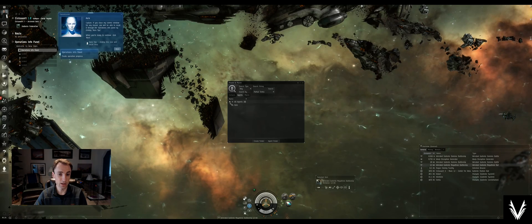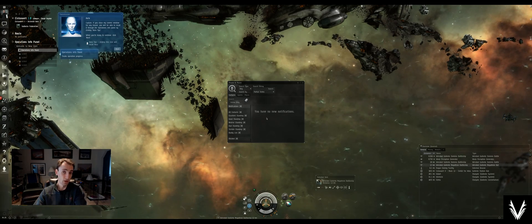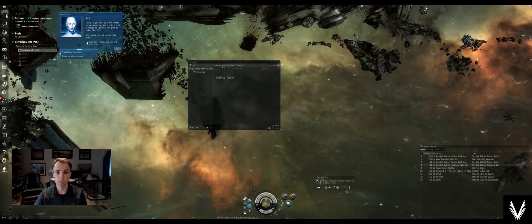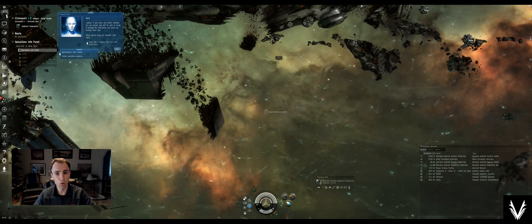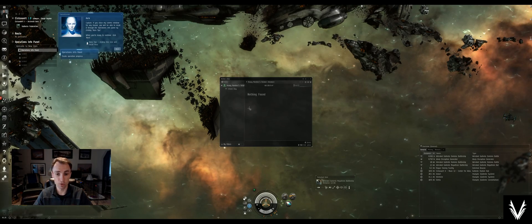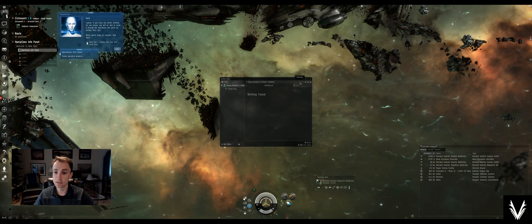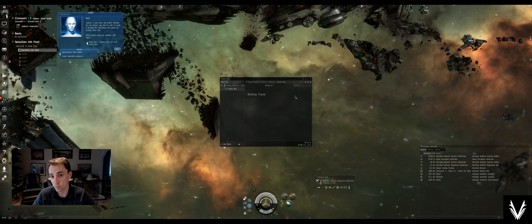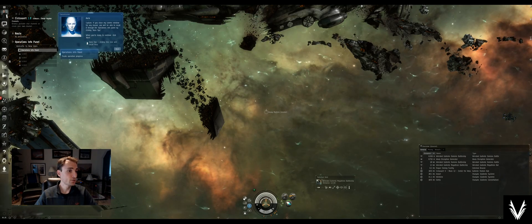Agents that you've worked with show up here — we haven't worked with any yet so it's empty. Personal Contacts: if you make friends you can put them here, and if you've made enemies you can put them here too, which is important. Your Inventory or cargo hold can be opened from this icon — it shows your main cargo hold and a bay specifically for drones. You can also open it by clicking here. Conveniently, you can search your own cargo hold. The Next and Previous buttons work like a web browser to navigate between windows.